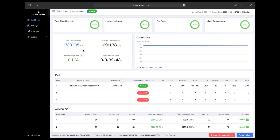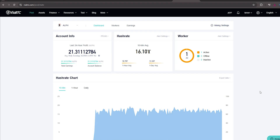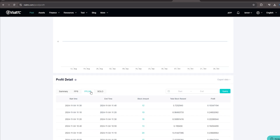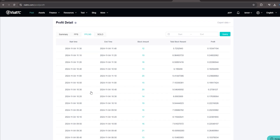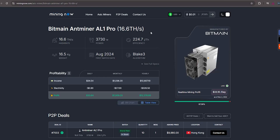The Antminer AL1 Pro offers 16.6 terahash per second, with 84 chips on each hash board, and it's super stable in hash rate. We tested it on the best pool for Alephium so far, which is ViaBTC. You can increase your rewards by signing up using our link in the description and start mining Alephium. The miner can make you up to $33 daily worth of Alephium.